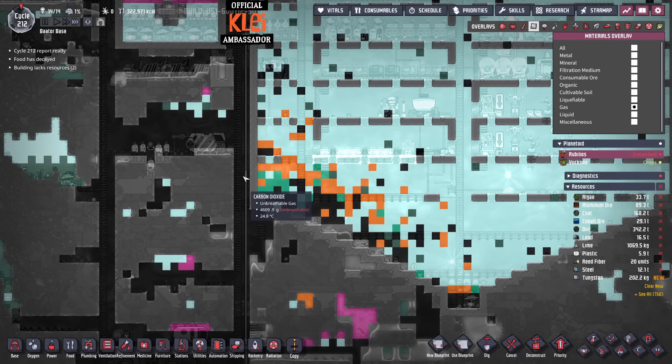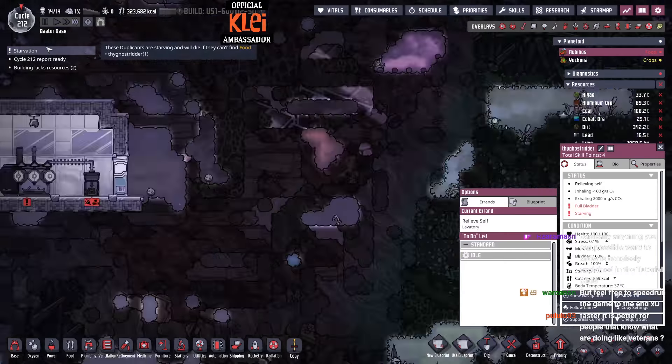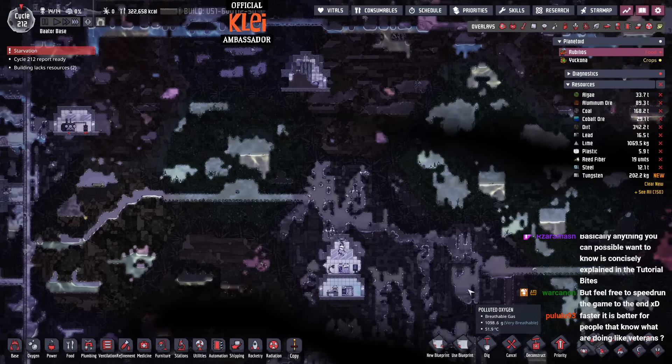I'm kind of tempted to punch a hole in the base and just push this carbon dioxide through and then pump it out, or I can just put a pump down here. Starvation — Ghost Rider, why are you starving? Crazy.